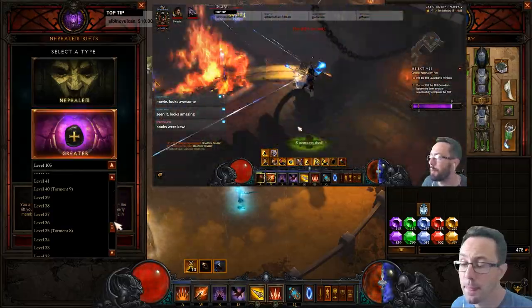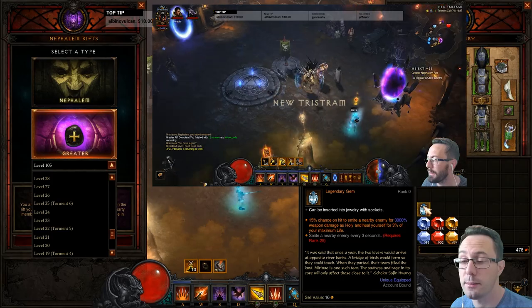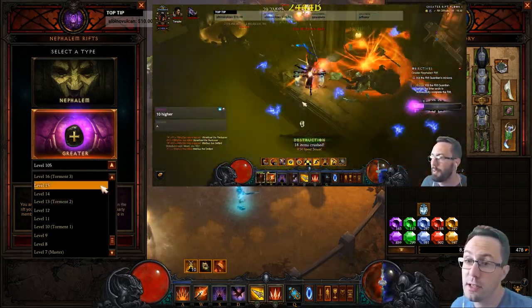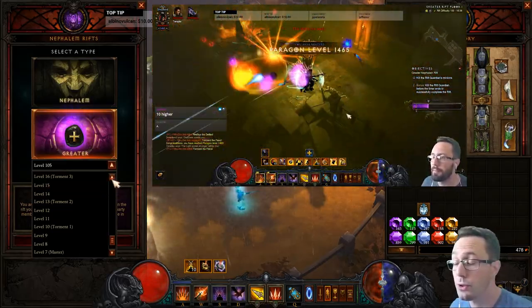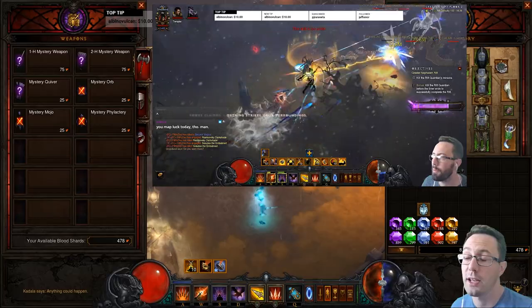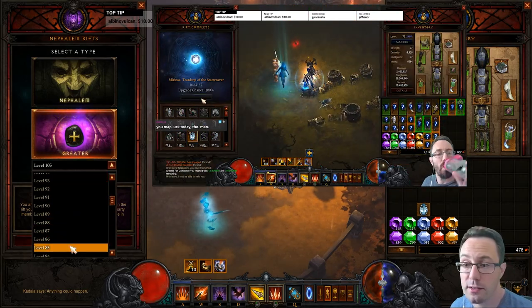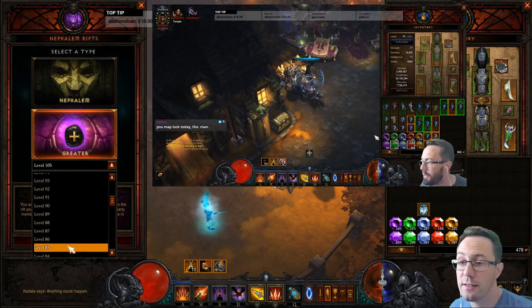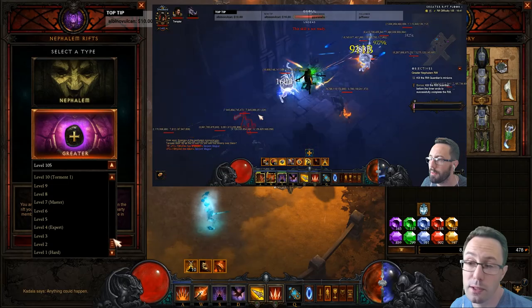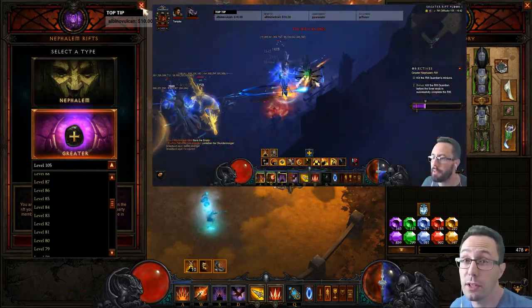The downside to this method is you're not getting great value out of your keys in terms of gem levels. You're not getting much XP and not finding many items. If you're still looking for gear pieces it makes less sense to do it this way. But if you literally just want to do it as fast as possible, it's quicker because the content is easier and you're not stopping for Kadala or Haedrig as often. The alternative is to start at GR85 with a super speed build and stay there for a blend of XP, blood shards, and more items.